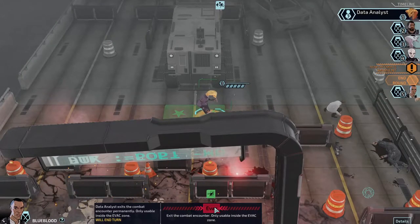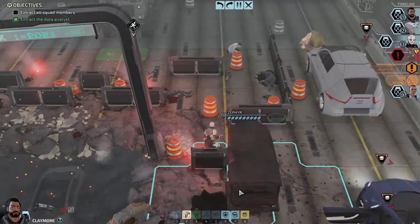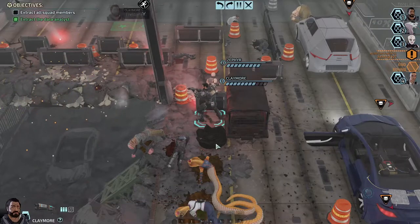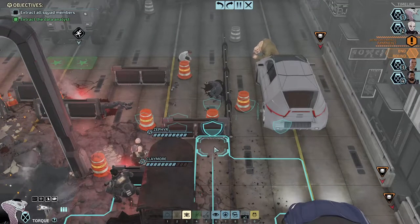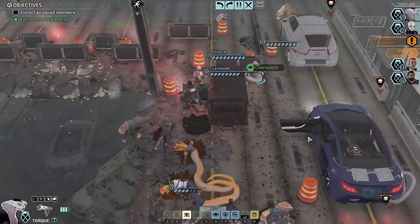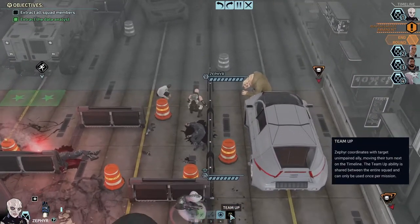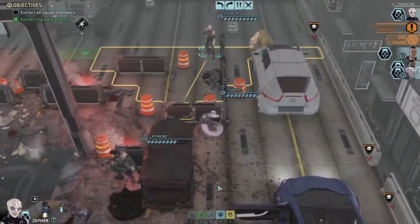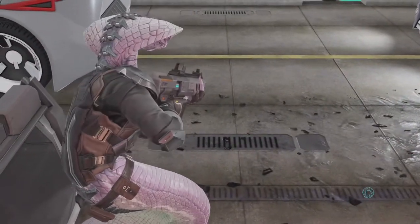The high mobility of the serpent is really working out though. Just move up closer and then reload — you have the worst mobility so we want to get you as close as possible. We'll put you here and Overwatch the entrance you don't have cover from. Then Zephyr will move up to here. Blue Blood is already next in the turn order anyway — we'll just prepare. Cool.